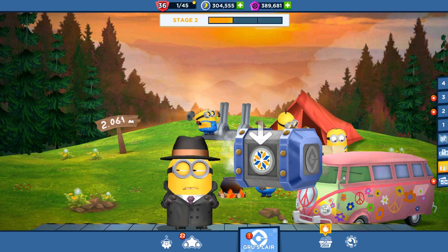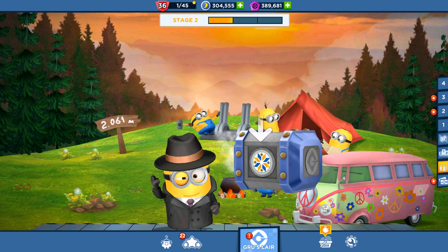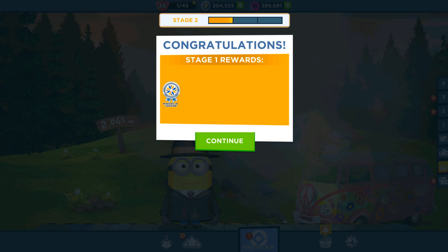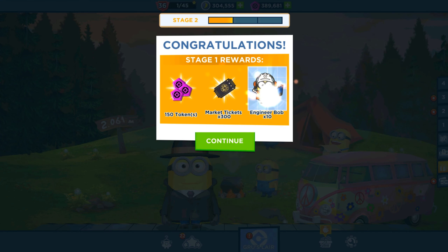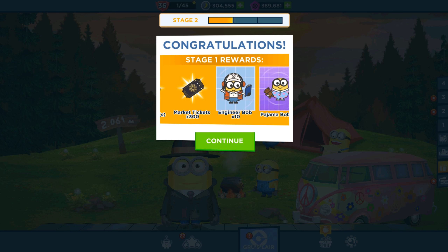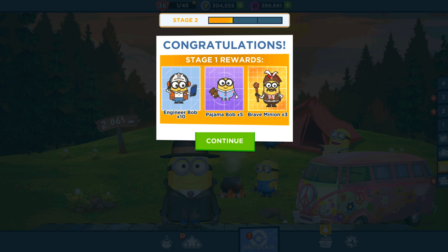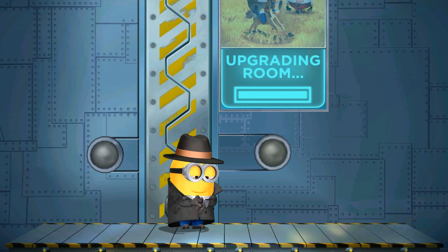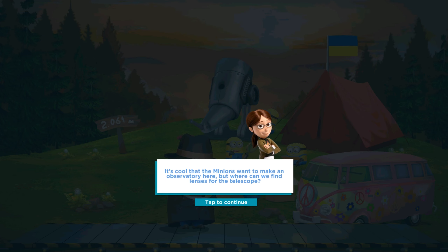That's a great and exciting moment! Let's tap on the chest. We collected the Minions in Ukraine Silver Beige chest. We have 150 tokens, 300 market coins, Engineer Bob cards, 10 Pajama Bob cards, 5 Brave Minion cards — only 3. But don't worry, in the market there are enough cards.